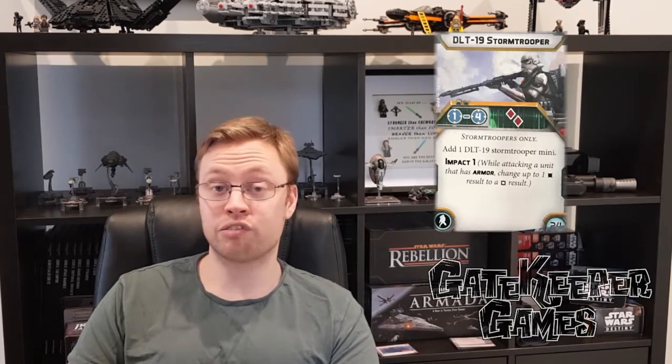Next we have a specialist trooper — the DLT-19 stormtrooper, which looks like an anti-tank rifle. It is range one to four, two red dice, and 24 points, so not cheap noting that a stormtrooper unit is only 44 points to begin with. Add one DLT-19 stormtrooper mini. It has Impact 1, which is effective against vehicles — it lets you change one hit die from this weapon to a crit. Crits are the only way to damage vehicles. With two red dice it's very accurate, so you want this at the back sniping away at vehicles.